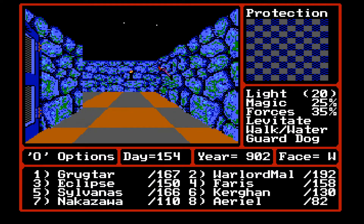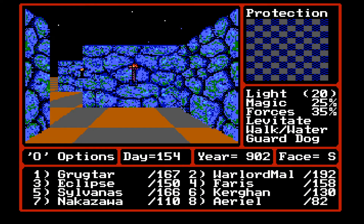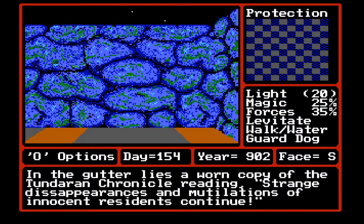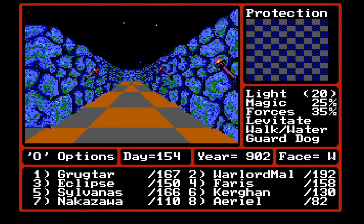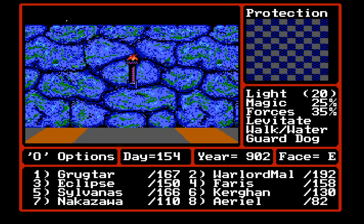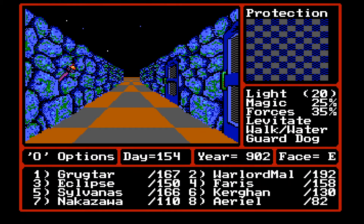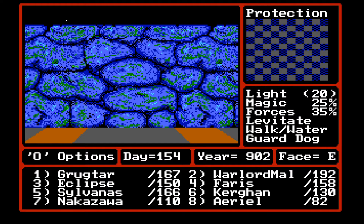I think one barrier was in the southwest portion of the town, which we're going to come over here. Yeah, there's still a barrier here. I just don't know what that is. I'm going to run away from that, but there is also a barrier that was removed, I think. I don't want to get into big encounters here, because the encounters we fight now are very dangerous. I thought we had guard dogs, but I guess that only helps with surprise encounters.